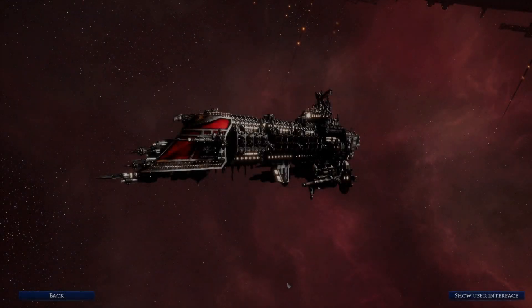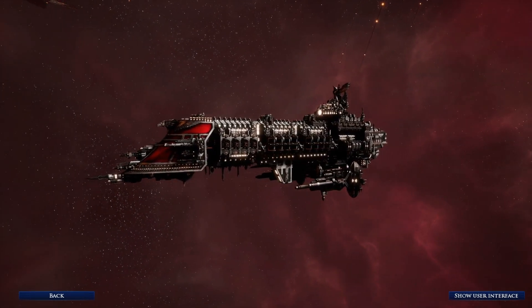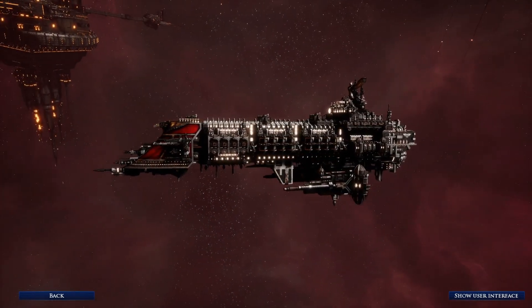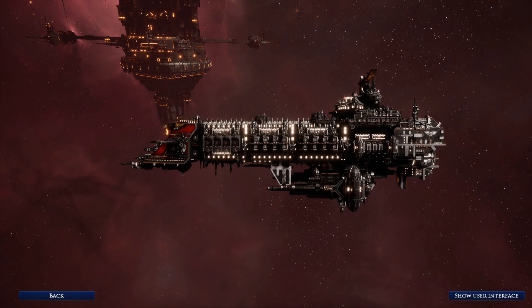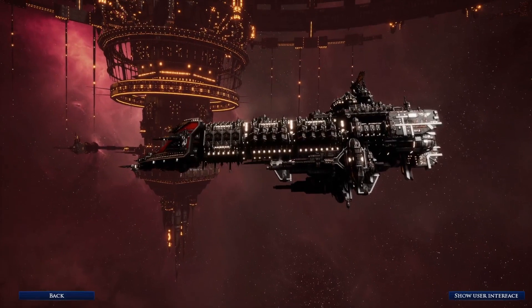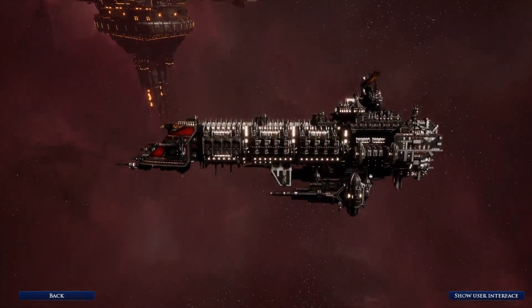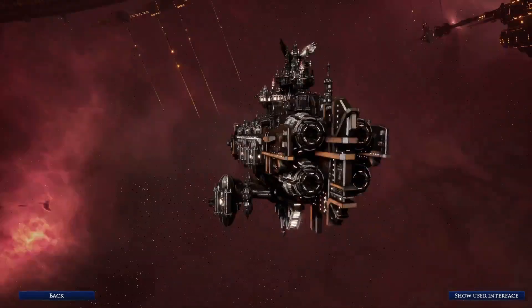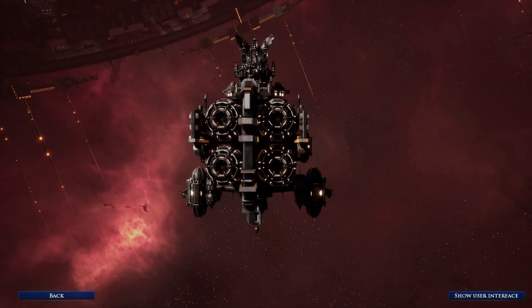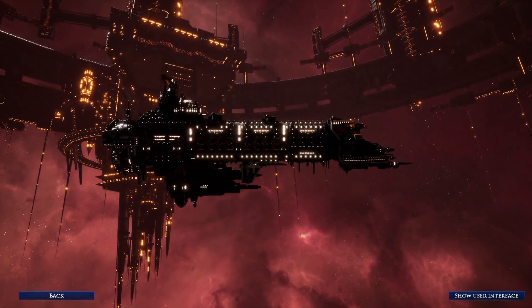The Emperor-class battleship is the most famous of these stablemates. The name alone is synonymous with the Imperium of Man. These vessels are often utilized as flagships for whole sectors and fleets if there are any battleships to be found at all. The time it takes to produce or refit one ranges from centuries to millennia and takes up much of the work of an extensive dockyard, barring the largest in the Imperium.